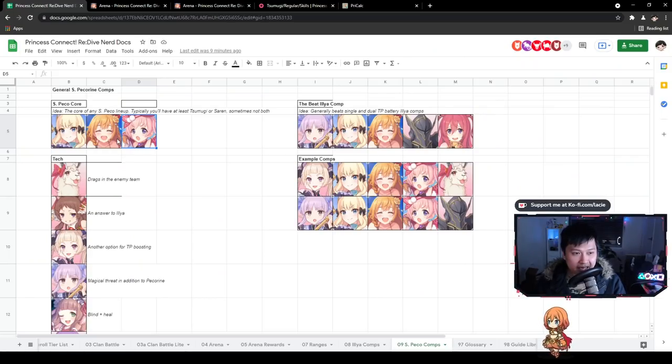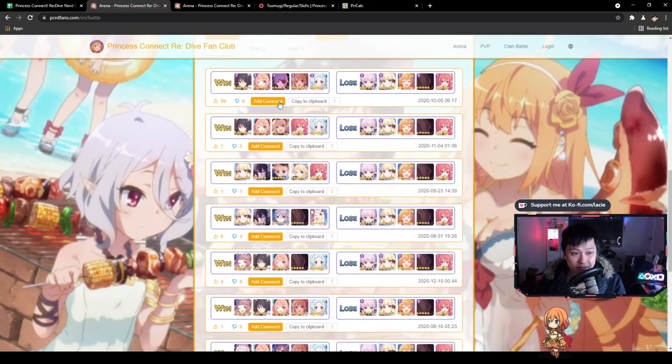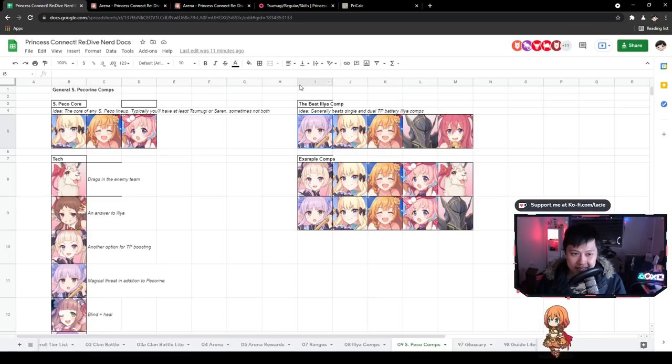Let me introduce you to the beat-Ilya comp: Kuka, Jun, Summer Pekran, Saren, and Kyoka. This generally beats all single and dual TP Ilya comps. Looking at the data, we have a 6-0 win rate against certain variants, though some feature Neenon doing a lot of the legwork. There just aren't many answers that involve using Ilya against this comp. So if you see Kuka and Jun in the front, do not Ilya-brain it — generally speaking, Ilya comps do not work against this.